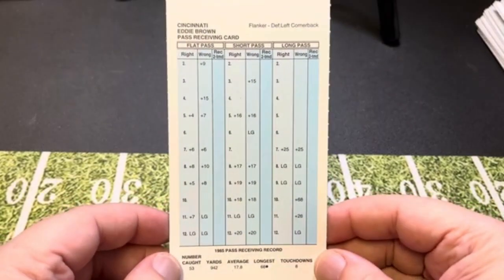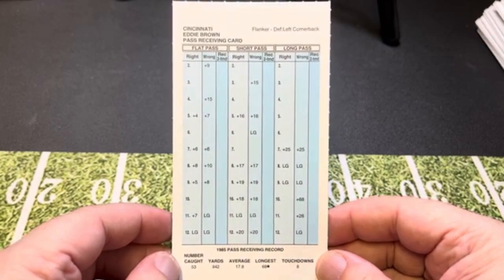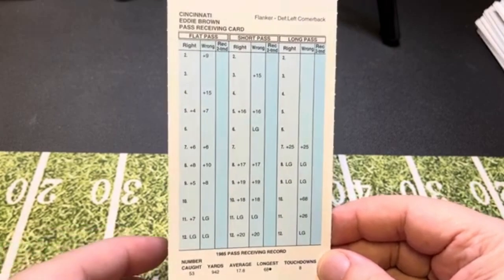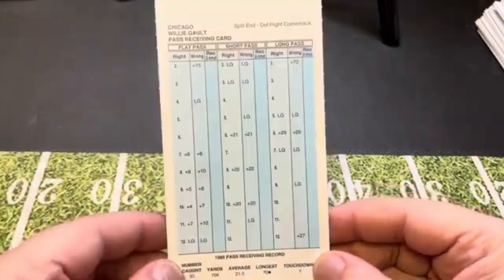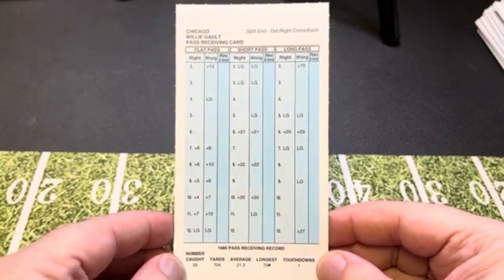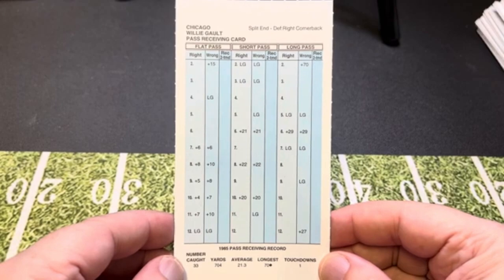Eddie Brown was also on Cincinnati — under 1,000 yards receiving, but 53 receptions for a 17.8-yard average and even has long gains on short pass and flat pass. A double long gain on flat pass — I don't think they did that in 1985; I think that's a new thing recently with Strat. And then there's Willie Gault — we can see a double long gain for him on flat pass at 12. I don't recall Strat doing that before; I think it's a new thing to give receivers long gains on flat pass.